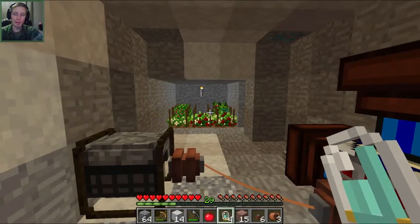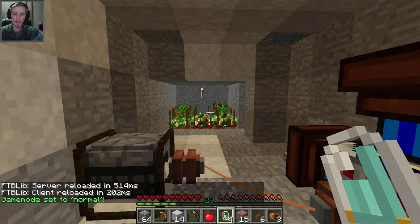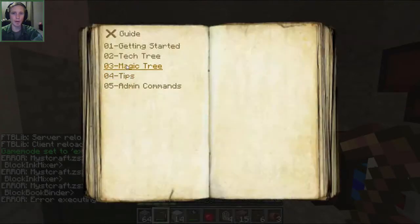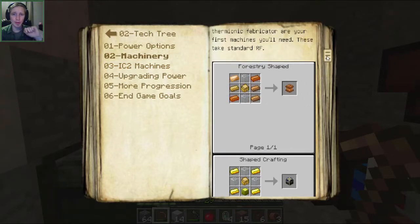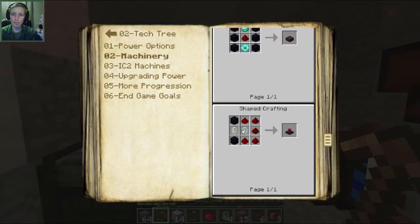If we go into our guidebook — let me just reset the mode quickly — we can check exactly where we are with the pack and what the next step is toward the lasers, the assembly table, and the IC2 machines. Going into the tech tree and machinery: we still haven't made a carpenter yet, but we don't really need it right now. What we need is to make this assembly table, which requires a diamond gear, redstone, and obsidian, and then the lasers — we can make two since we have four electron tubes.